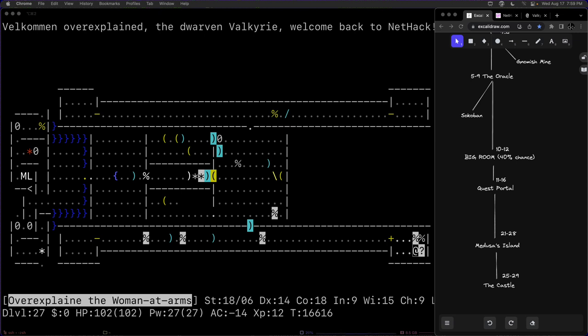We're back to part 6 of the NetHack Overexplained series, and tonight I'm hoping to tackle the Valkyrie quest. We already visited the first level of the quest and found the quest portal. In this dungeon, the quest portal is on the same level as the big room, which is not guaranteed but is possible because they do overlap.